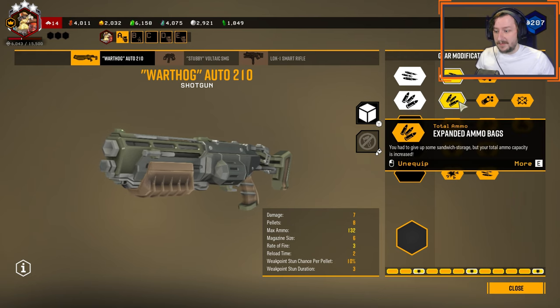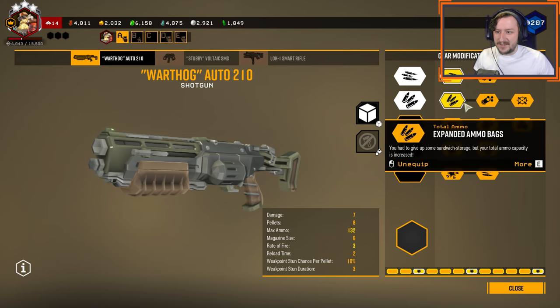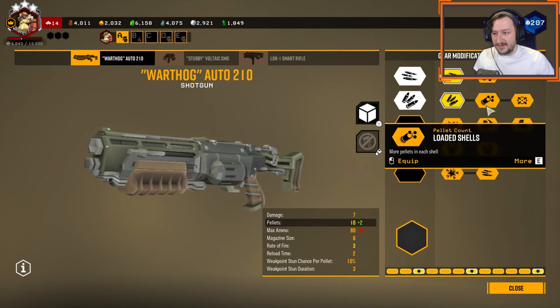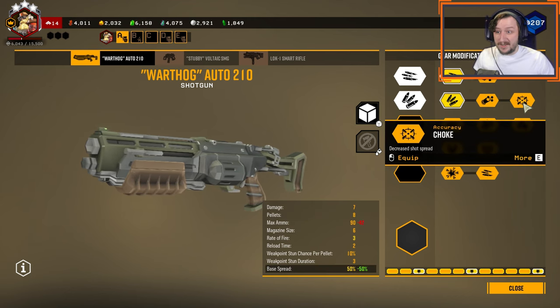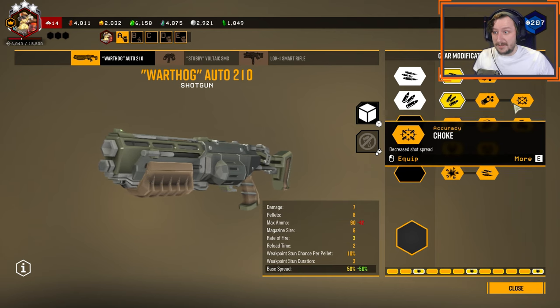In tier 2, I go with expanded ammo bags. This helps with our ammo problem. Honestly, all of these are really good options in tier 2 — I kind of wish they were spread out where you could potentially get choked or loaded shells somewhere else, but ammo is just usually the best option here for me. These other two are really good too. It's a very hard choice since there are so many good options in tier 2.